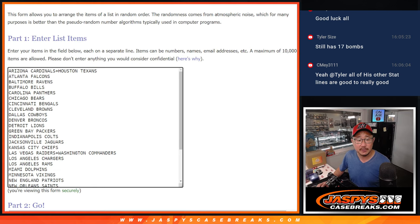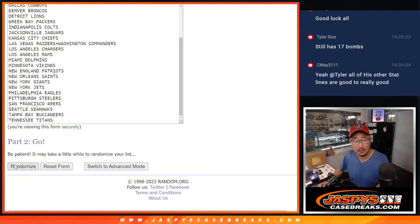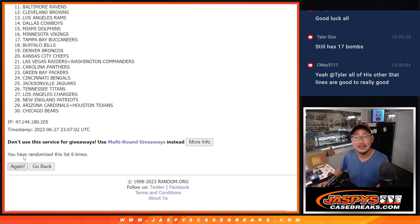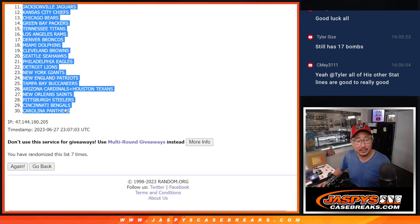Seven times for football, for the NFL. The NFL has 32 teams, so we comboed up the Cardinals and Texans, and Raiders and Commanders to get to 30. Once again, seven times on the randomizer. After seven, we've got the ATL down to Carolina.